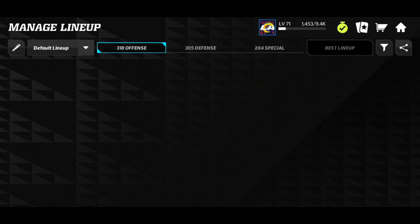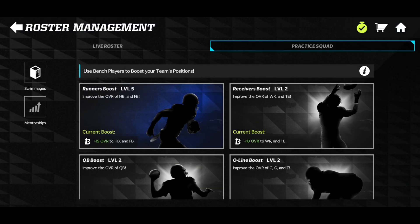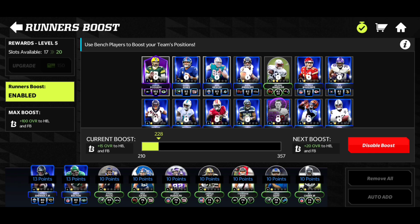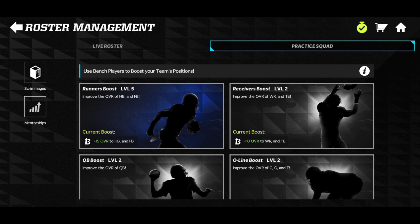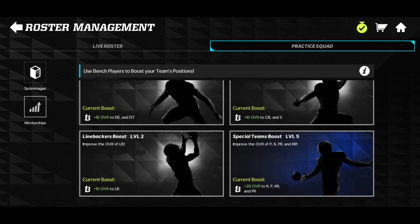I actually activated boost and have been leveling boost throughout practice squad, which is pretty nice. Looking at my mentorships right here, I got a level 5 on the runner boost which gives a plus 15 overall on my running backs, which is really nice. If I had higher overall cards my boost could be plus 20 or plus 25 overall, which would be insane, so I gotta keep growing the game to get my boost higher.